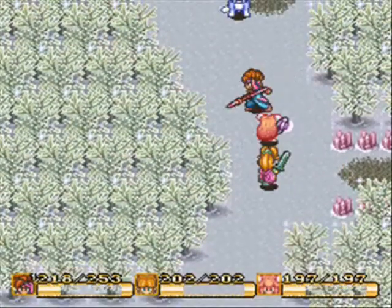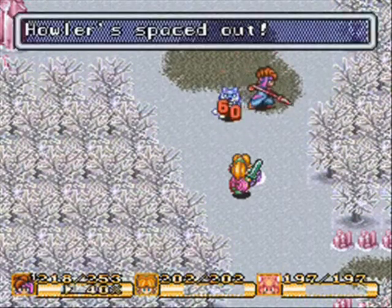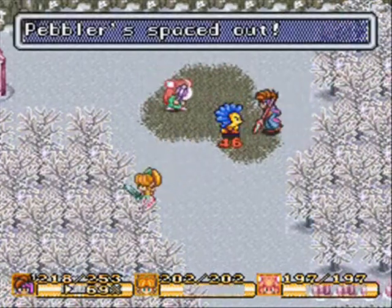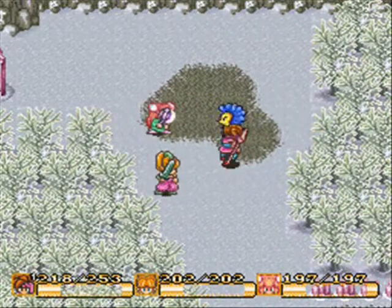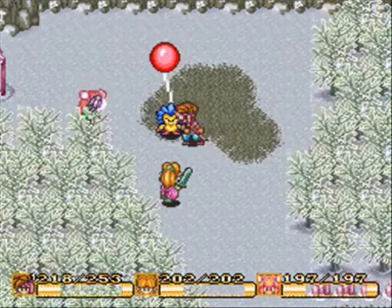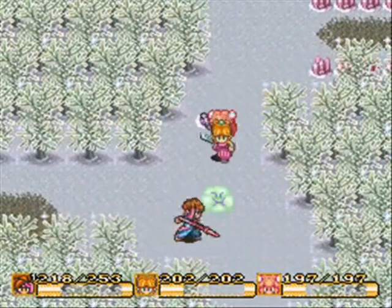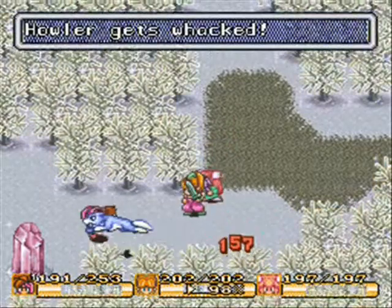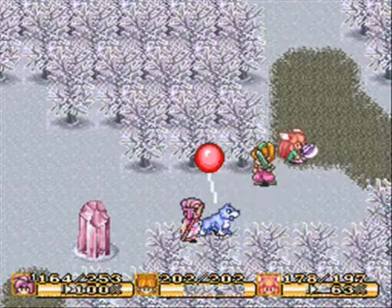There are some other new, really annoying enemies in this screen. This ice area in this game is one of the best ever, I think — the music's so serene and the colors are really pretty. There are the new enemies, those cloud guys — they're completely immune to physical attacks, so the only way to take them out is magic. You really don't want to waste your MP on those guys, so just ignore them.